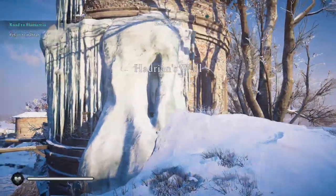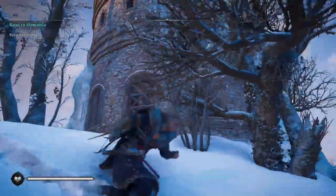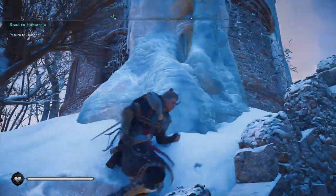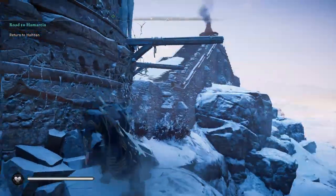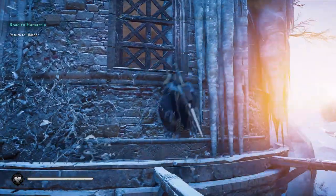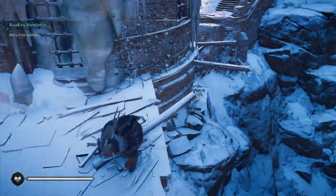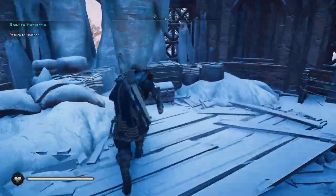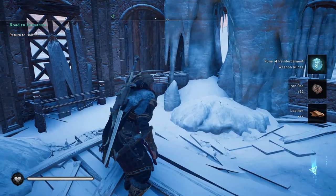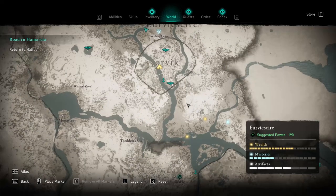A door? I don't see a door. Maybe this? It's not working, it's not letting us step on it. There we go - a rune! Alright, so we're done with the Housesteads here. Now we're going to fast travel back towards Doncaster.